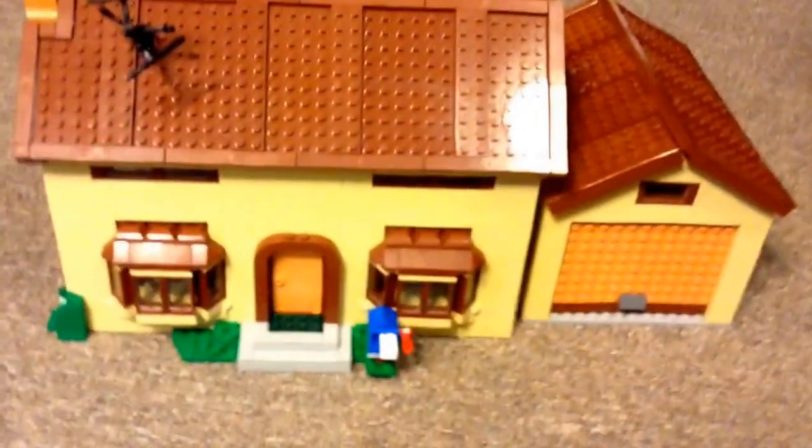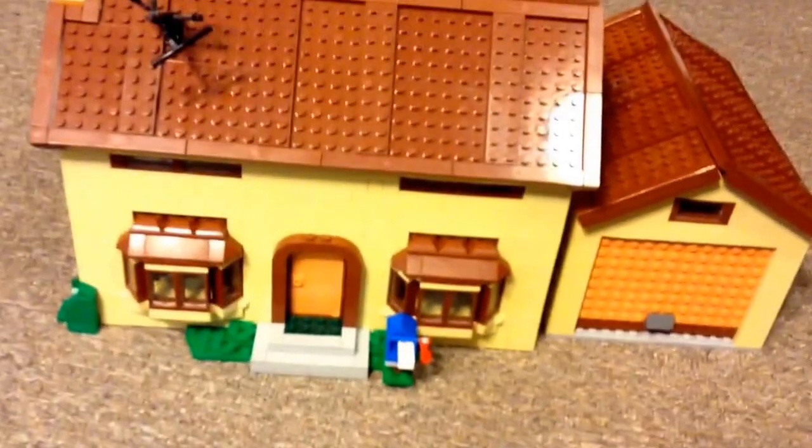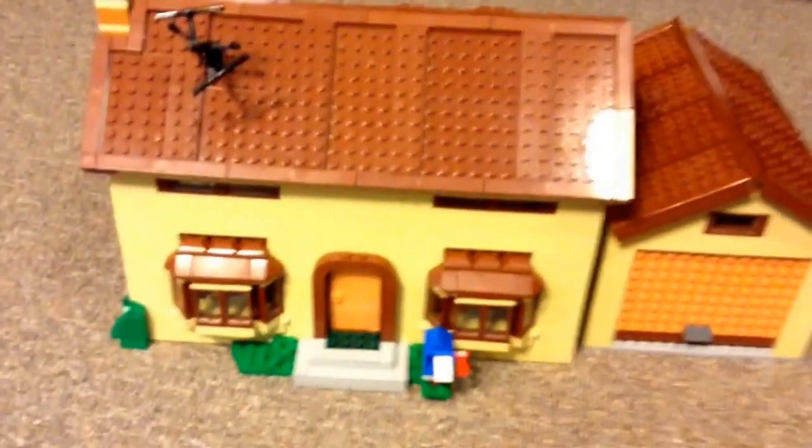As you can see here guys, sorry if I'm getting the camera a little bit. First we're going to go over the house — this is the exterior of it. After this we're going to go through the characters. This is the whole outside of the house. You got the garage, and the garage does detach — I'll show that later. We got a shrub, we got the side over here, and there's the back.